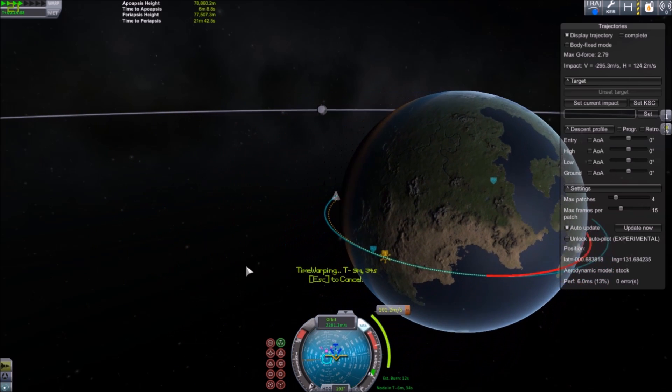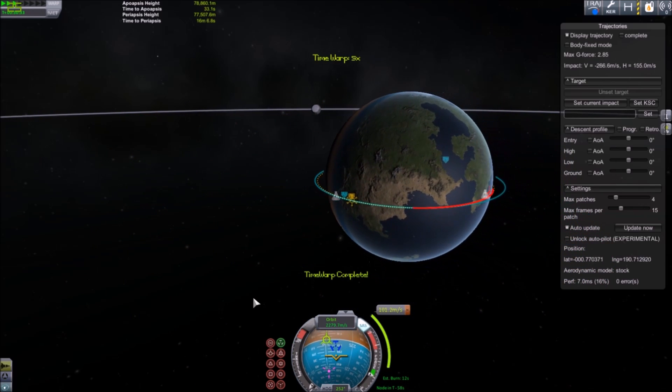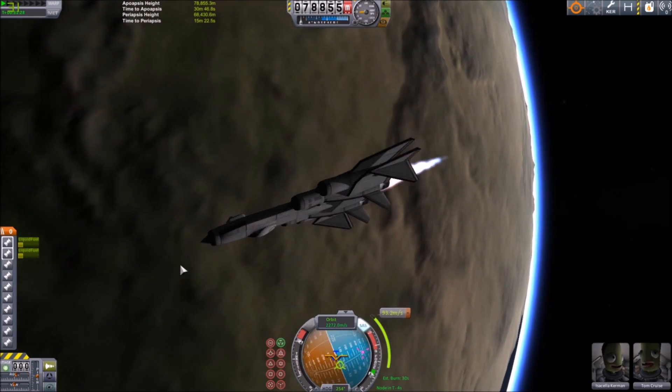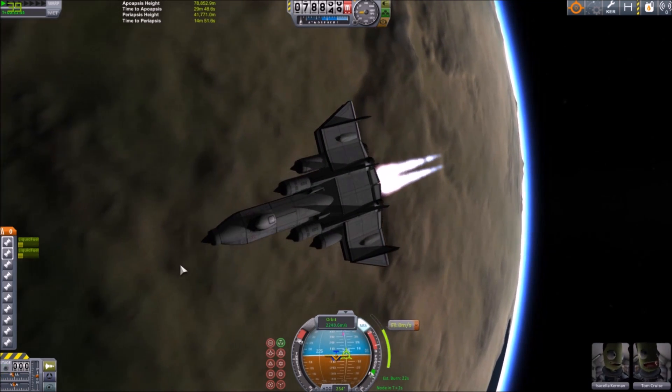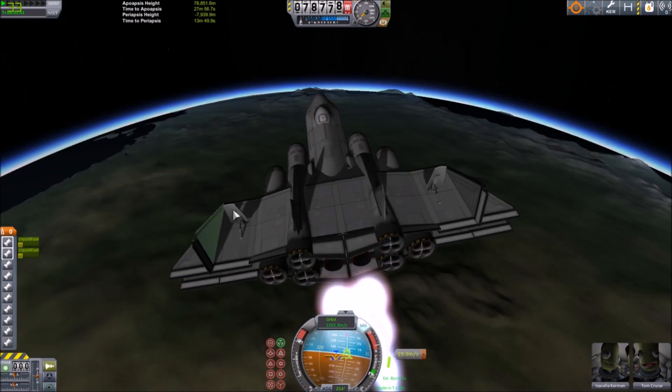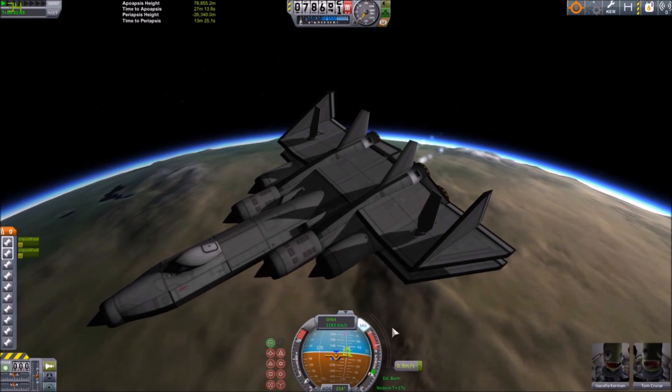Now we are just warping to our next maneuver, which we have just set up to get us back into the atmosphere, and we start burning retrograde. But don't forget to flip your ship around afterwards, because you will probably have a bad time if you forget to do so.